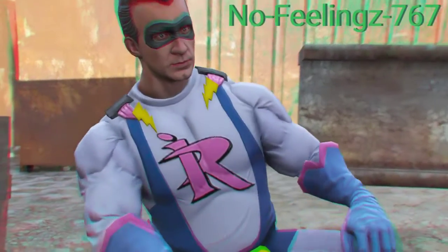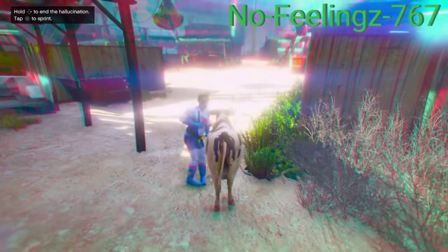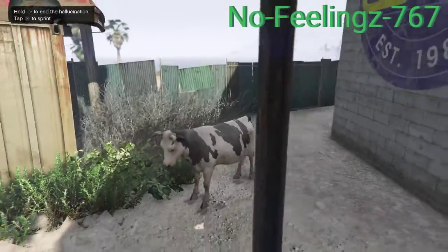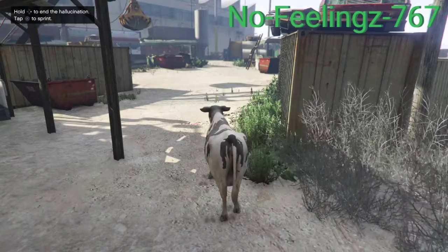You will turn into an animal and your screen will flash to white for a few seconds. After a few seconds you will spawn as an animal like this. Even if your character runs away, that's not a problem — you just want to wait five to six to seven seconds.